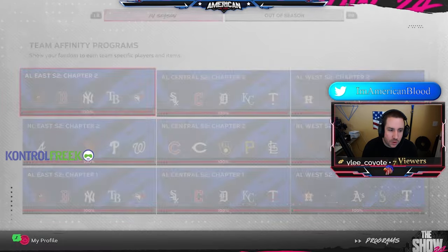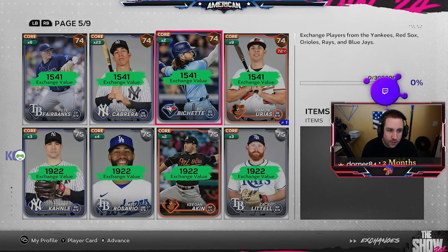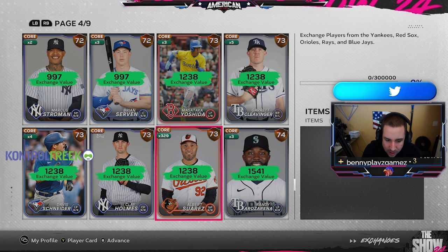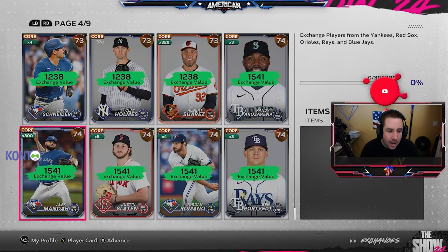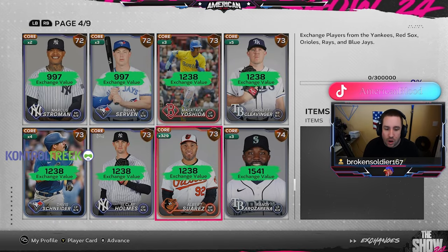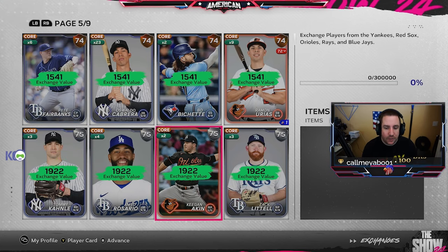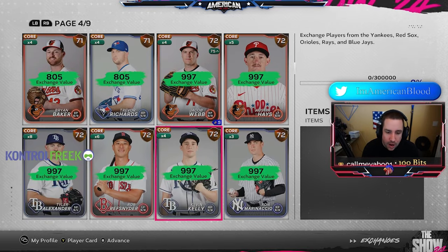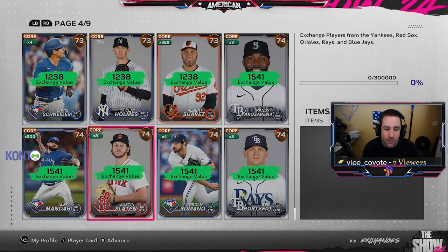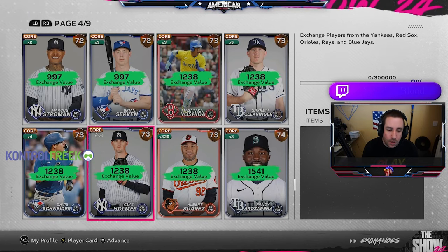Going through each division — we just did AL Central. If we go to AL East, I know I prepared already. Going down to the next page, we've got 300 Alec Manoas and another 329 Albert Suarez. I'm going to use Alec Manoas first; if I need more exchanges, I'll go to the 73. Exchange values are 1,500 versus 1,200, so you're getting 300 more points with the 74. 75s get you 1,900 points, but the prices are significantly more most of the time.